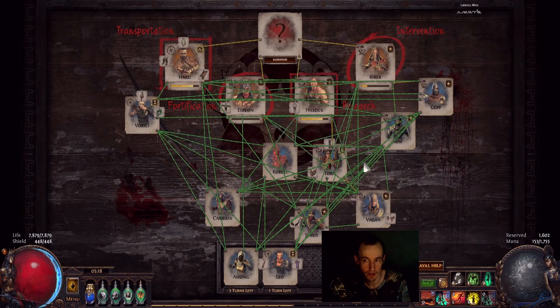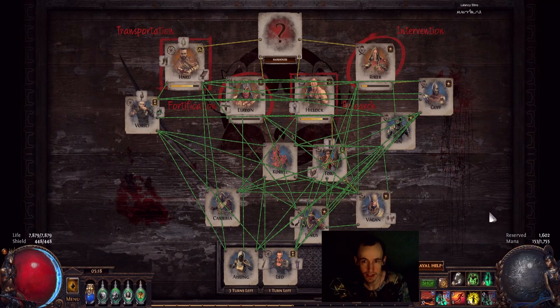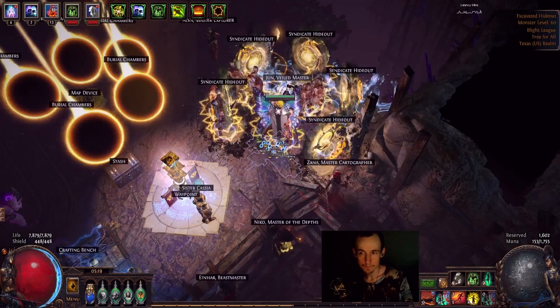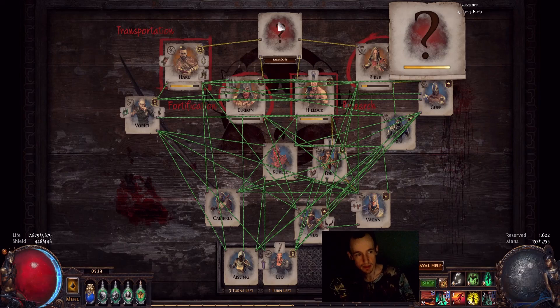Every time you get intelligence, it's a percentage towards finding the safe house of whichever one it says. So if it says Research Intelligence, it'll help you find Hillik. If it was Intervention Intelligence, it'll help you find Riker. In one of my clips I might show how I get 32 intelligence from a single person, which is the highest I've ever seen. It does seem like it's been helping, and the star level of the people seems to also matter. Getting their star level up is pretty important.